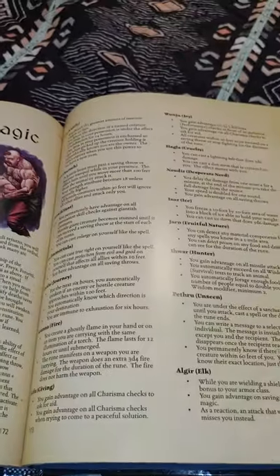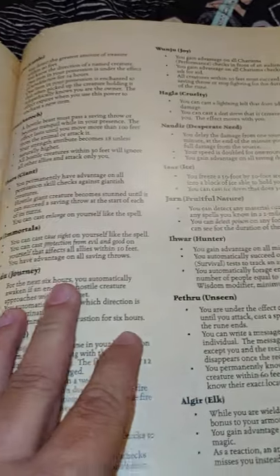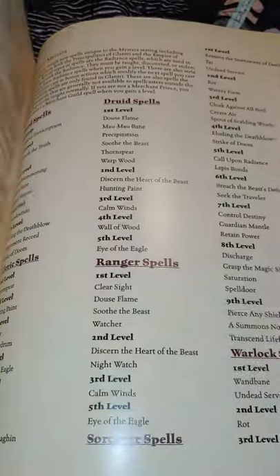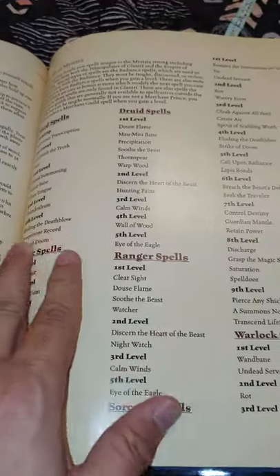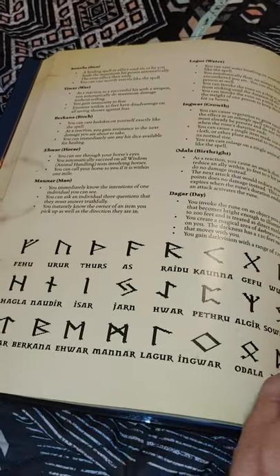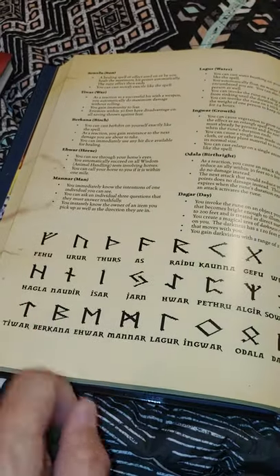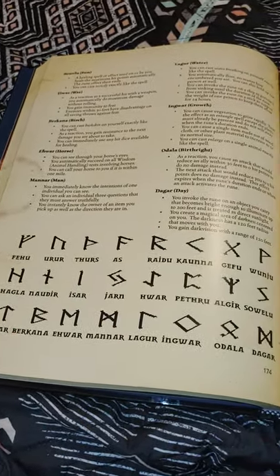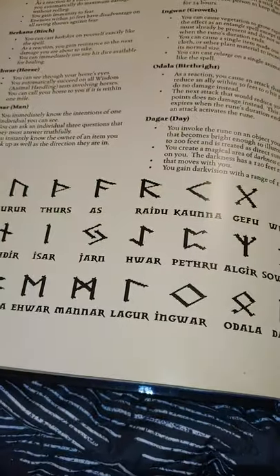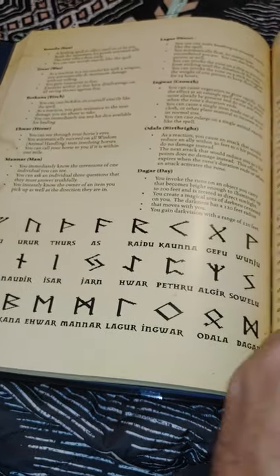You got Nordic Rune Magic — this one was tough, because we had one player that really ruined it. He kept trying to go after all the runes he wanted, and he would try to kill his character off if he didn't get the rune he wanted or if he died during creation — which was a major threat. We hand-copied every single one of these because we couldn't find art for them and we weren't going to cut and paste it. That was a labor of love there.